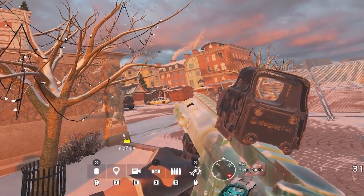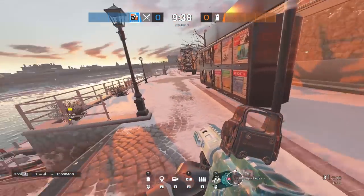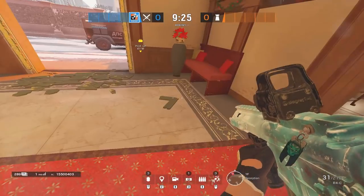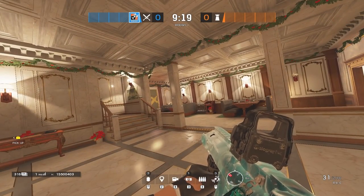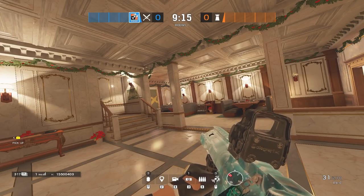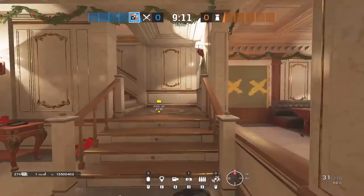If you look at the bottom right of my screen, there's a compass, and it basically tells you what room you're in. For example, I'm in Riverdark's Exit, which is a spawn, and once I get inside the building, it will tell me where I'm at — like Reception or bar. A unique callout is a more precise, in-depth callout that you can quickly say so you know precisely where an enemy might be. So let's get right into it.